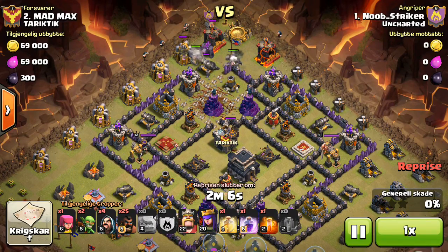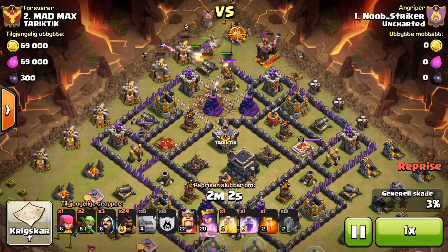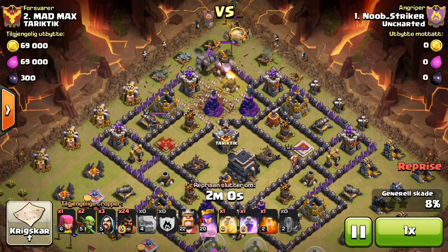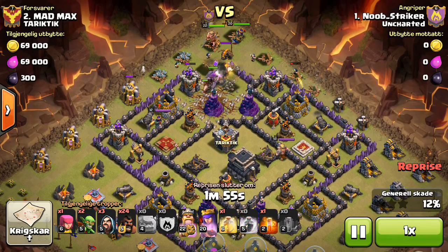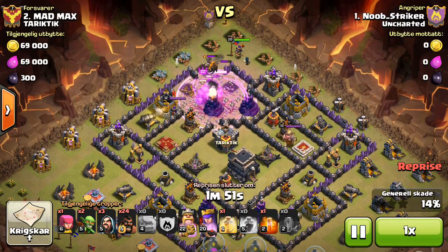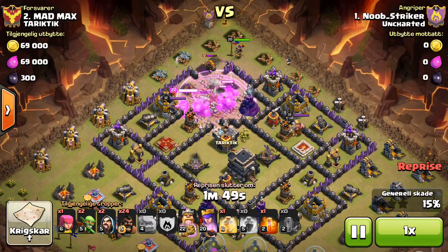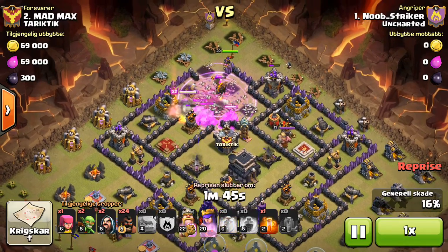I do send in 1 Hog right here to take down the Cannon faster. The Lava Hound comes out — I want to do a Queen Walk and ignore the Hound, but there are way too many point defenses outside, so there's no way it would have worked. Rage goes down just to speed everything up.